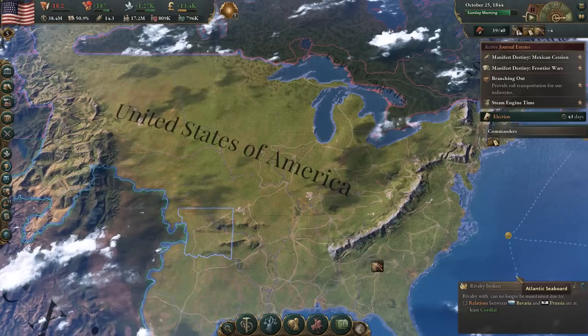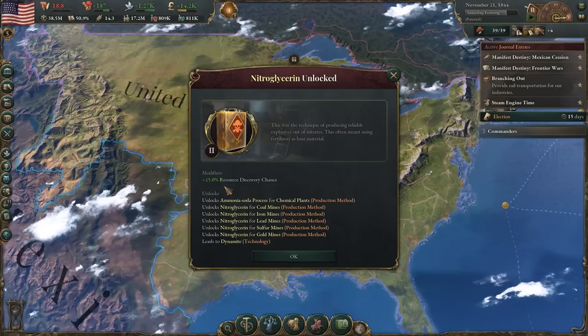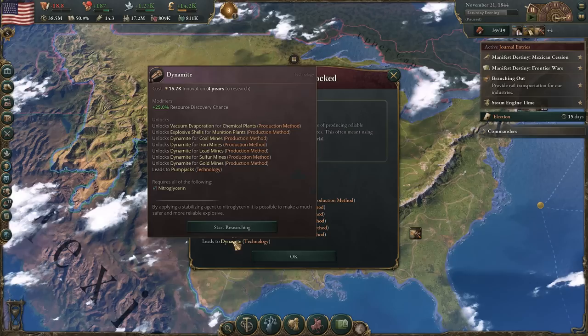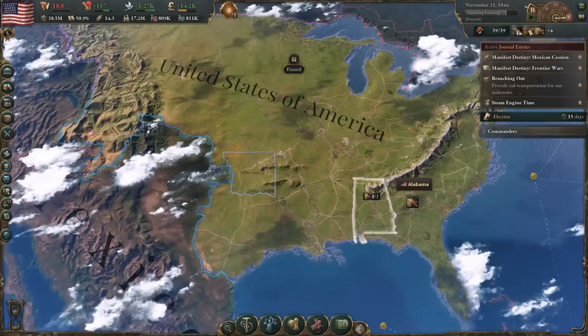We got nitroglycerin increasing the resource discovery chance automatically — it's good to have it for that. But a lot of these production methods are just too costly in my opinion. We'll wait till we get dynamite instead because the nitroglycerin option has increased mortality. So we'll just skip over and not even use it. The election result is a very convincing win — 69%. So now we're going to want to change up our government. I'm imagining that legitimacy is very low here. The evangelicals actually want to join the Democratic Party. And interestingly, the industrialists want to join the Whig Party.